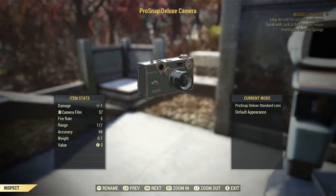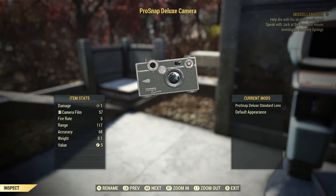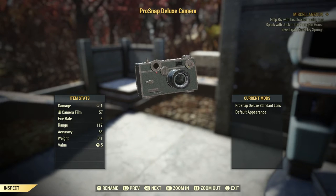To get the Pro Snap Deluxe camera, you're going to have to find Ansel's corpse. The camera is actually broken when you find it. The corpse can be found in several locations around Appalachia — it's totally random where you find it — but you can actually force-spawn it so you get a quest marker to find the body.